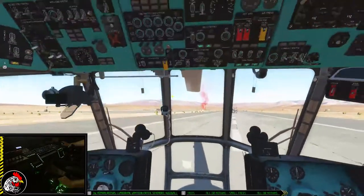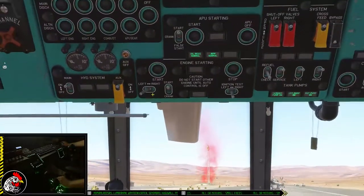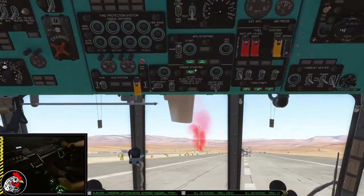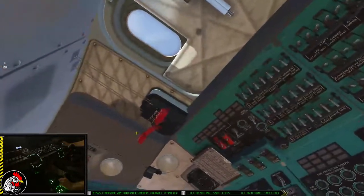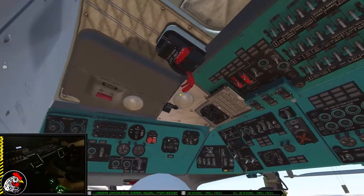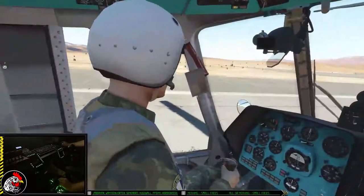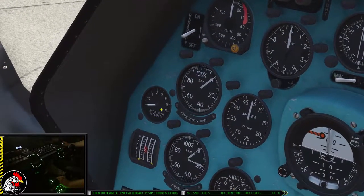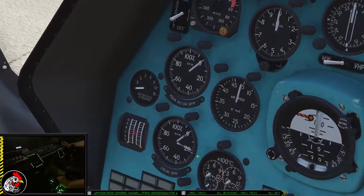I'm going to disengage the rotor brake. I've got the left engine selected in start position — hold that button down for two seconds and I'll see the starter on. Disengage the stop engine lever and I'll see rotor RPM and engine RPM start to rise for my left engine.